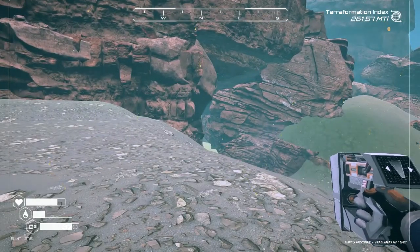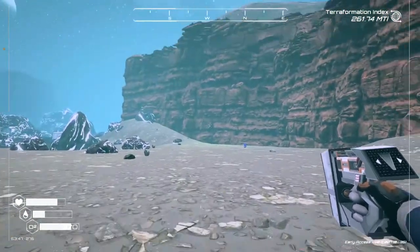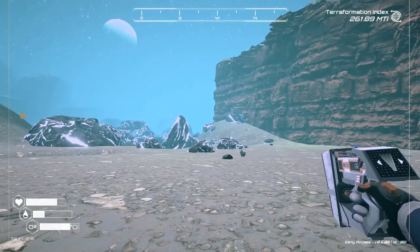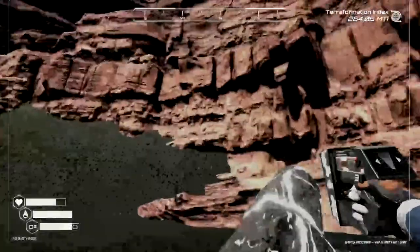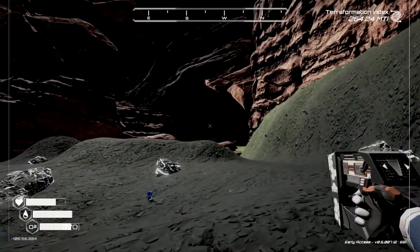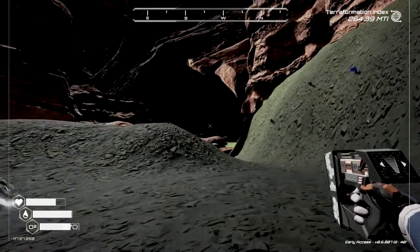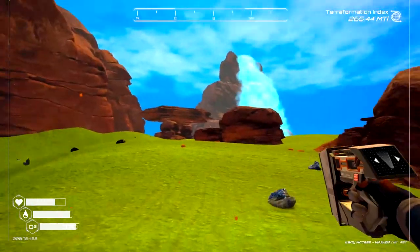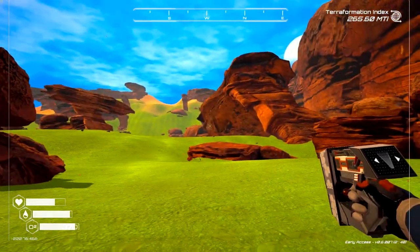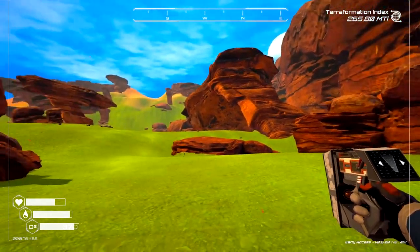Once you come out of that cave and up that hill, follow the north cliff face all the way to the west until it ends. That north cliff face is going to end in a large stone archway, and this leads to a new biome — you're going to want to go west under that archway. We've just come under that archway and now we're in this biome with the large waterfall. The entrance to the mushroom cave is kind of northwest from here, so head northwest toward that high rise.